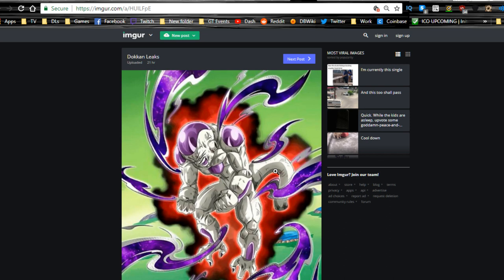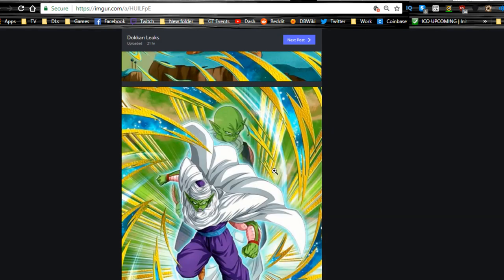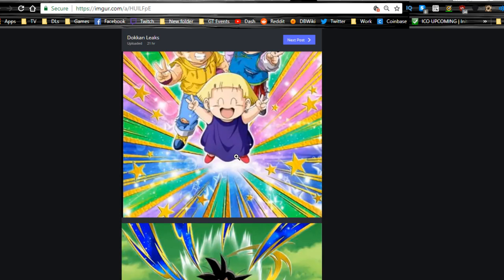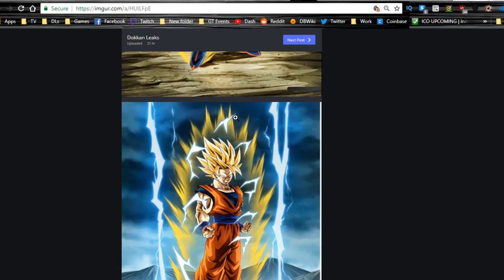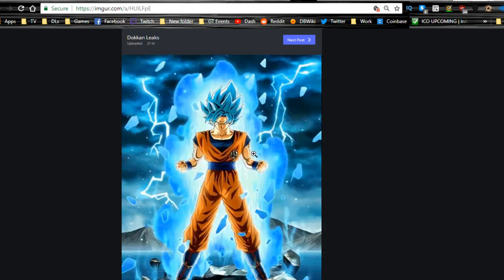We do have leaks for the actual transformations of the units. This is Frieza, this is Goku — just their two separate cards. This is Piccolo, and Piccolo with Nail. Goten, Trunks, and Marron — I don't know what that actually is. And then there's the transformation Goku card art: base form, Super Saiyan, Super Saiyan 2 with the lightning, Super Saiyan 3, Super Saiyan God, and Super Saiyan Blue. How awesome is that — I did watch the video and it's freaking fantastic.